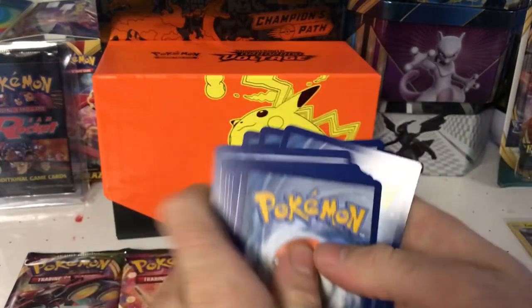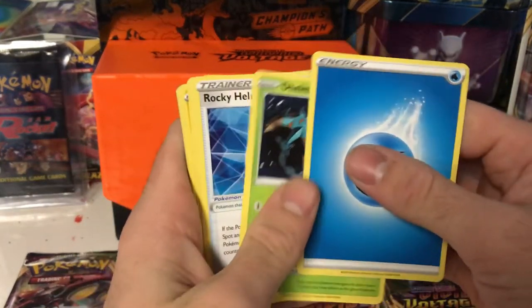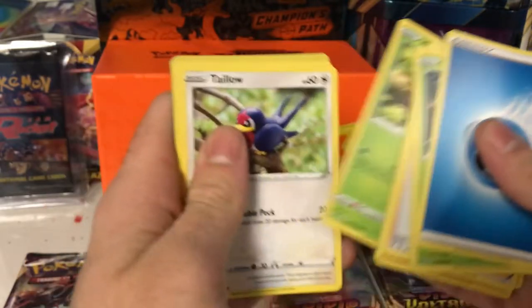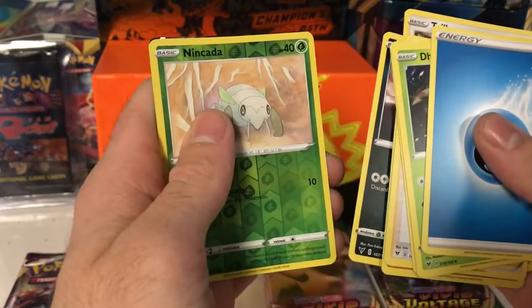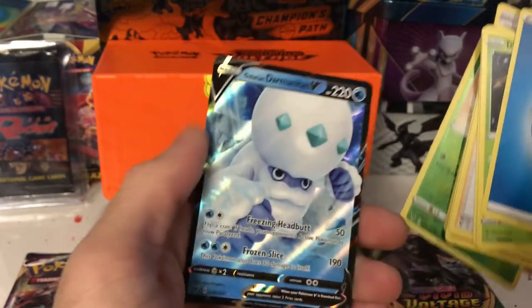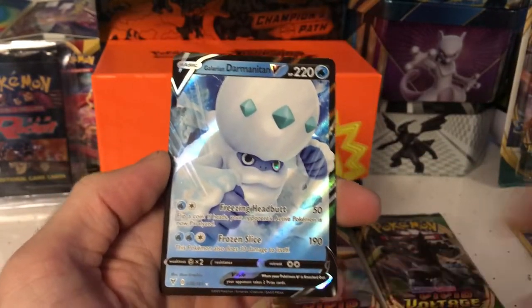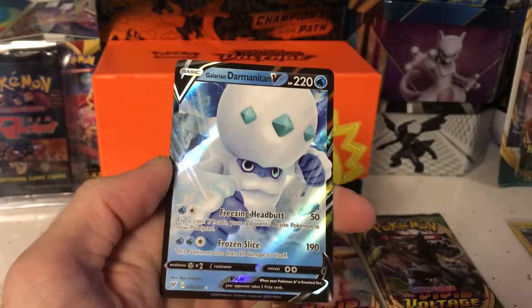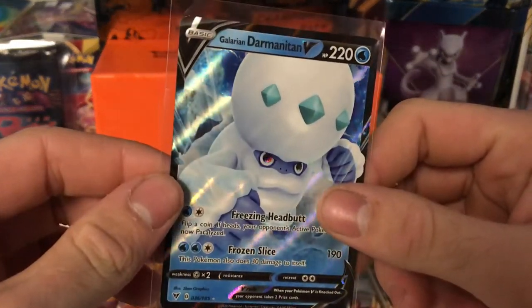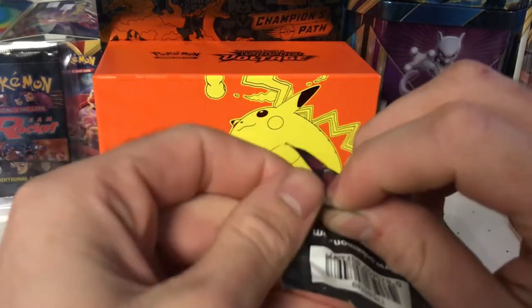We got Grass Energy, Water Energy, Delmise, Rocky Helmet, Allister, Mudbray, Joltik, Weedle, Talonflame, Sandile reverse, and Caterpie. We got a Galarian Darmanitan V — the non-full art version! Let's go, lemons — two pulls out of two packs! Vivid Voltage has amazing pull rates. Galarian Darmanitan V — come on, three for three! Let's get that big chubby Pikachu!